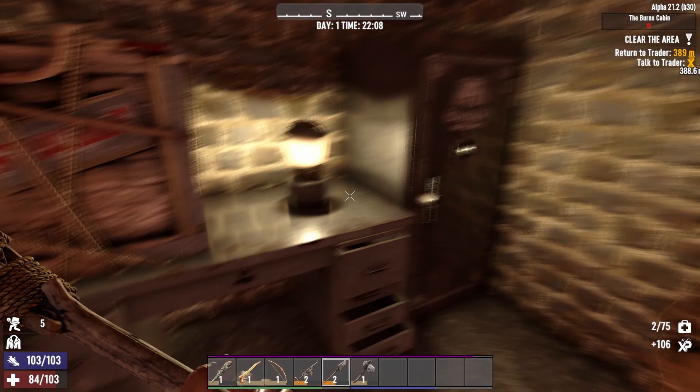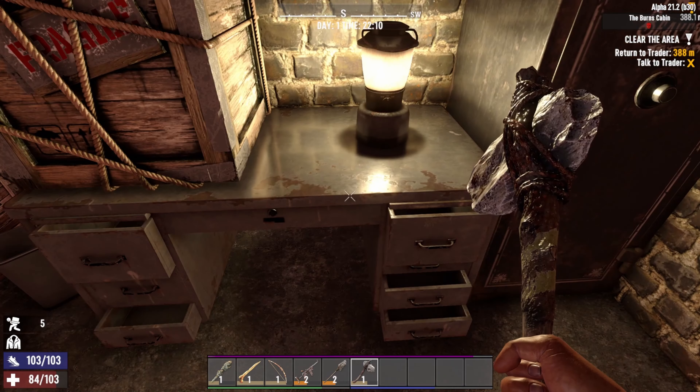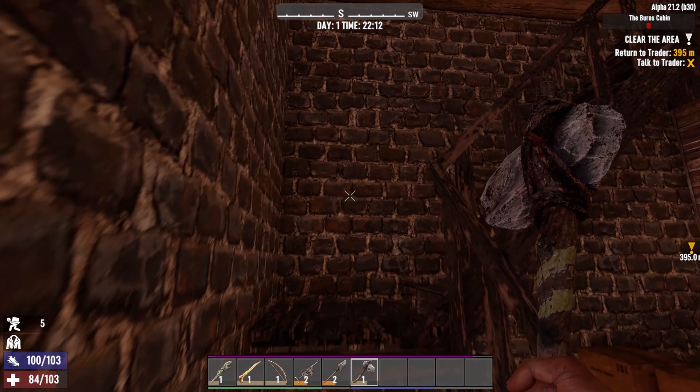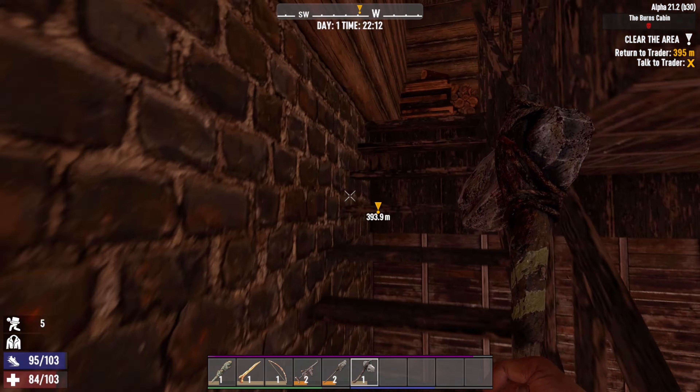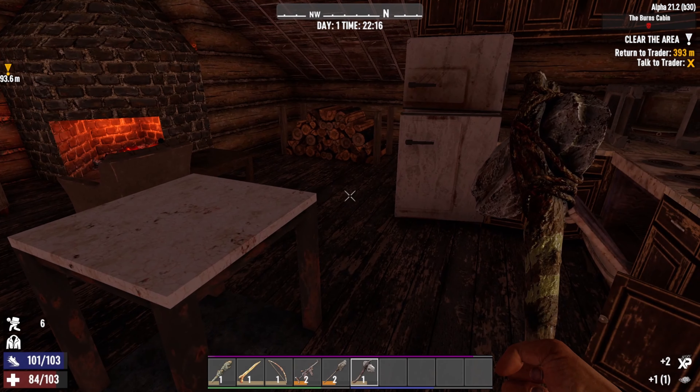We don't have any lockpicks, so we can't get the gun safe. We got a pipe machine gun, x8 scope mod - that's huge - a medical journal. We're not going to break into the safe right now. Well, that is everything looted up. I'm going to clear this place out, make it look good, and I'll see you guys on the morning of day two. Thanks for watching.